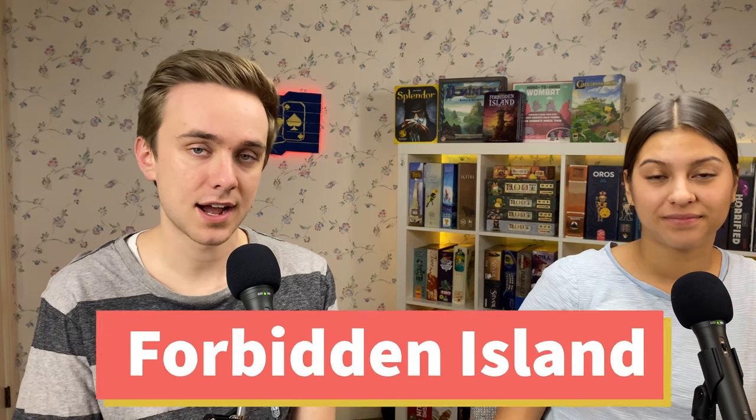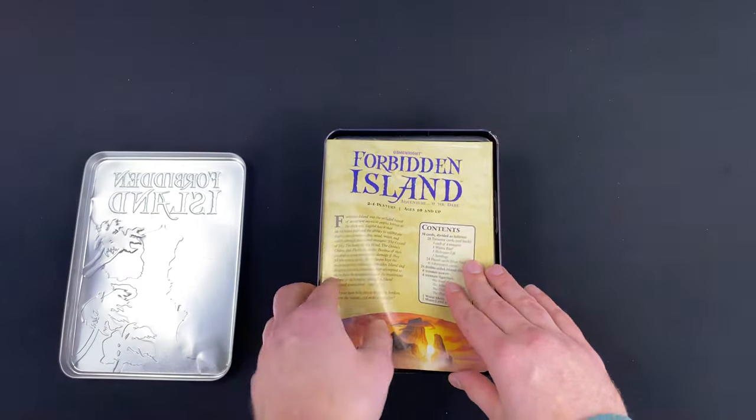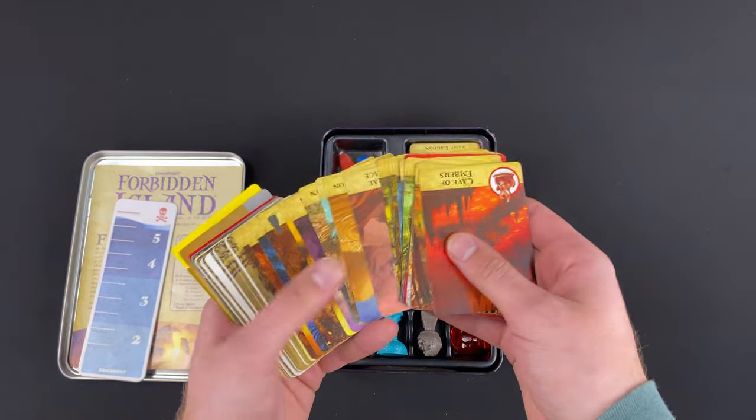The next game is called Forbidden Island. This is the first game in a series I'm going to call the Forbidden Series — there are three of them, and basically they're all cooperative games, meaning you work together with your fellow players to beat the game or beat the board. Basically you're on this island and you're trying to find relics and get back to your ship before the island sinks in the water. It's really hard actually, and you can make it more difficult by moving up the tracker, which is super fun.